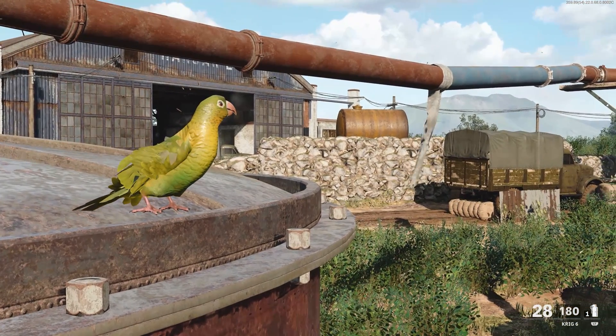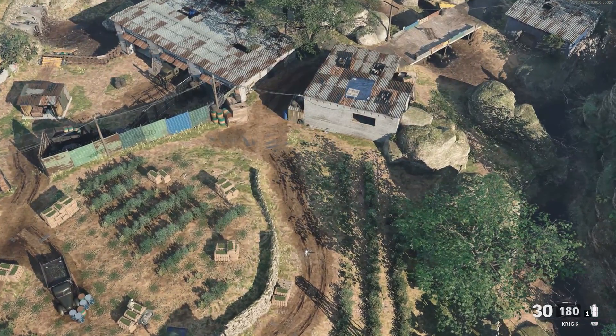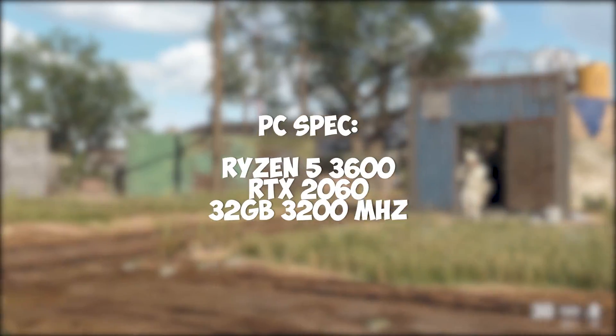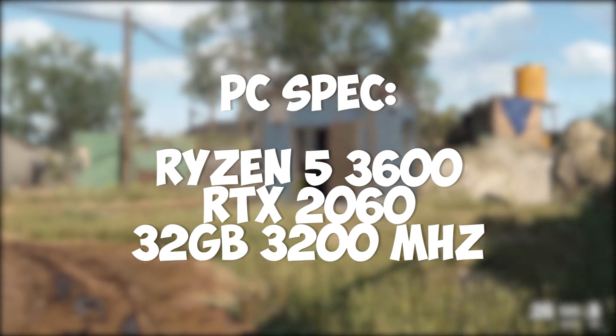In this video, I'm going to be breaking down every graphical setting there is, clearly stating whether or not that graphical setting increases or decreases FPS. To show this, my benchmarking PC is a Ryzen 5 3600 with an RTX 2060 graphics card running with 32GB of RAM.